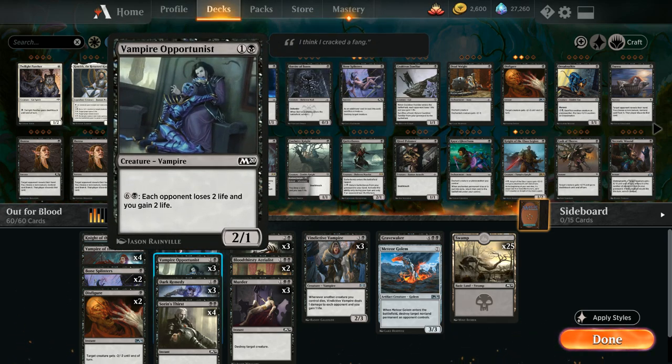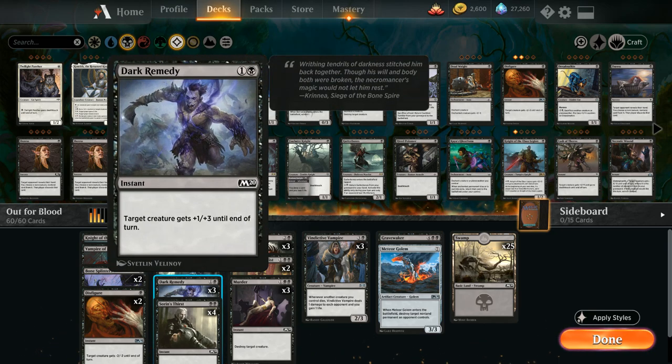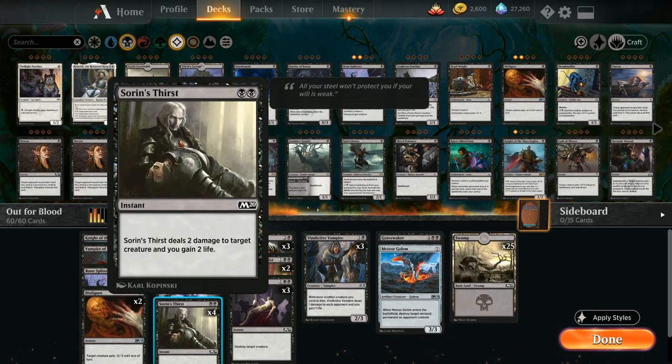We've got Vampire Opportunist, also a 2-mana 2/1 that can eventually start draining the opponent if we spend 7 mana in the late game to make the opponent lose 2 life and we gain 2 life. We've got Dark Remedy as a combat trick at instant speed giving target creature +1/+3 until end of turn. We've got Sorin's Thirst times 4, dealing 2 damage to target creature and gaining 2 life.